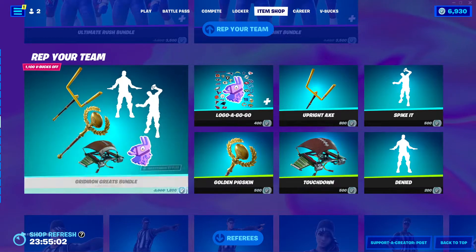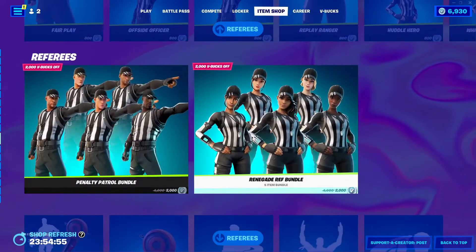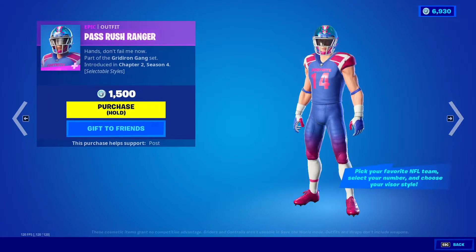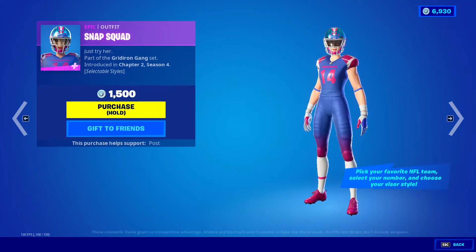I'll show it anyway — Scrimmage Scrapper, Pass Rush Ranger, Blitz Brigade, Red Zone Renegade, TD Titan, Crossbar Crusher, Trench Runner, Formation Fighter, Snap Squad, Punt Paragon.